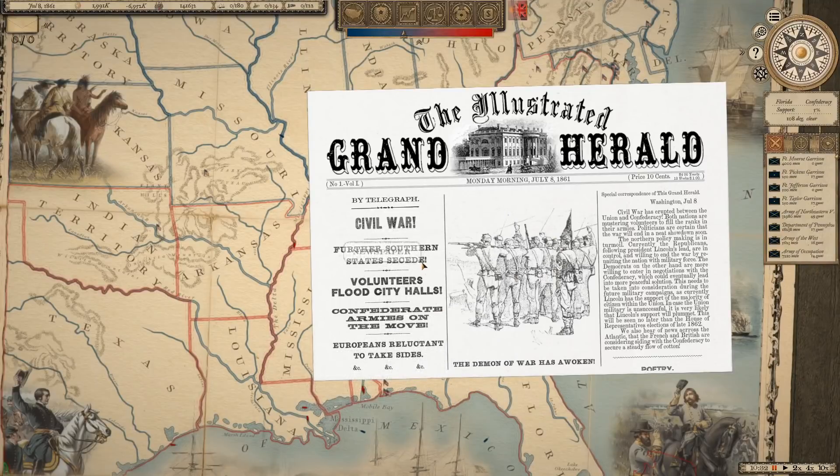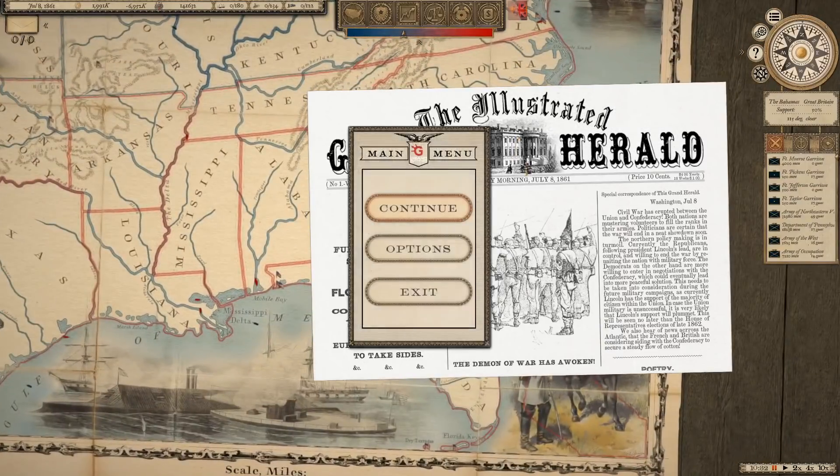You can see we've got the newspaper pop-up giving us information about what's going on. It's letting us know that further states are seceding, volunteers are flooding city halls, the Confederate armies are on the move, and so far Europe is reluctant to take sides. Chapter two is called 'The Demons of War,' just telling us we've started chapter two and the war essentially has begun.